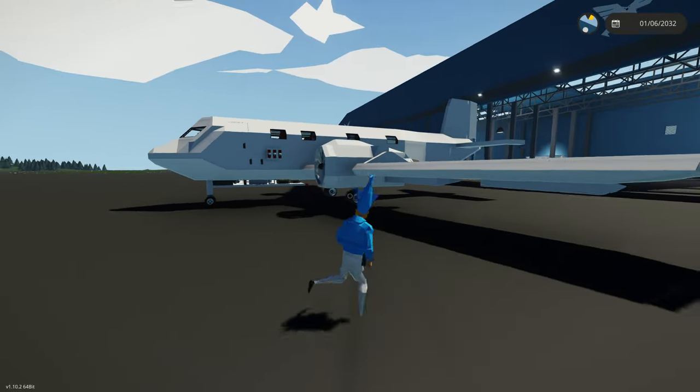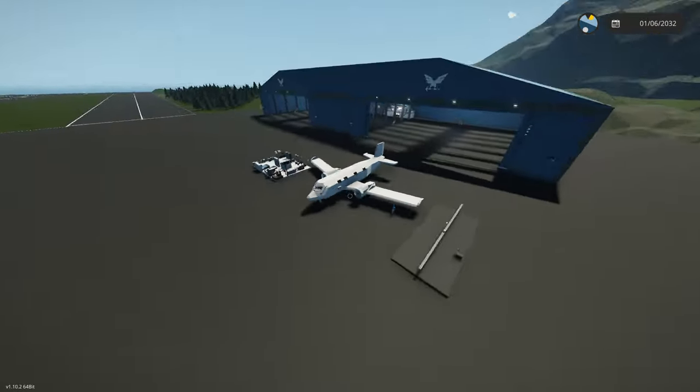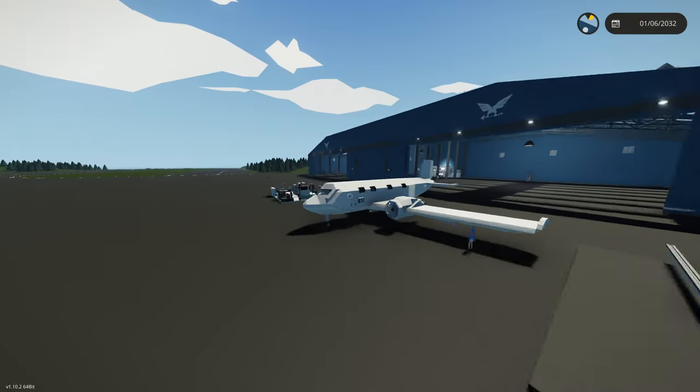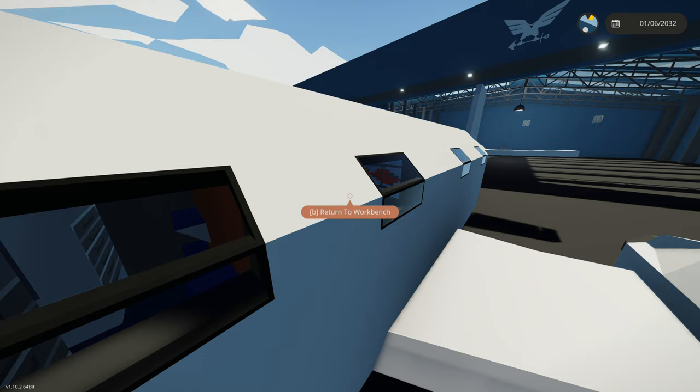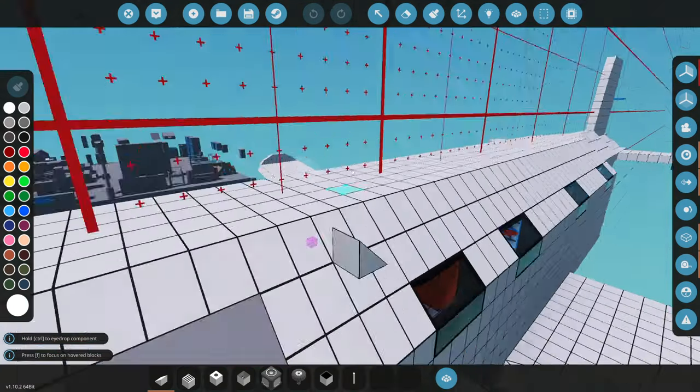We're back with the private jet, but today we're going to be adding systems and definitely making this thing look better. It looks really bad when it's not painted. This is a really weird spawn location too, but anyways let's get started and bring it to the workbench and maybe add some radars and stuff.